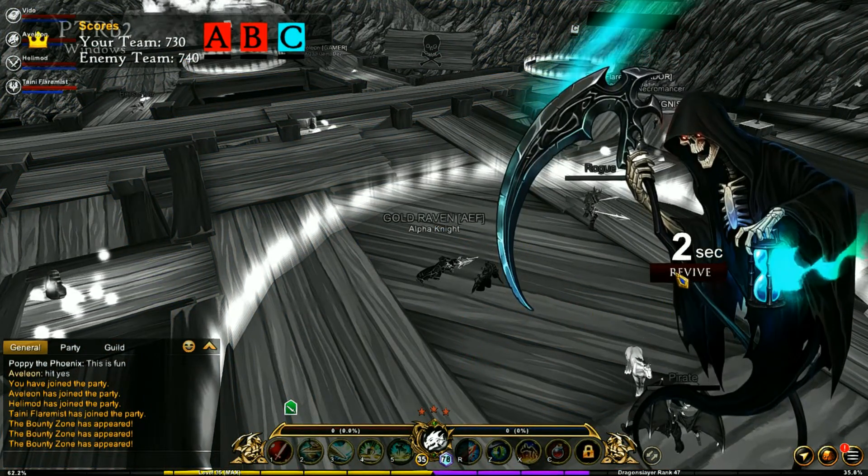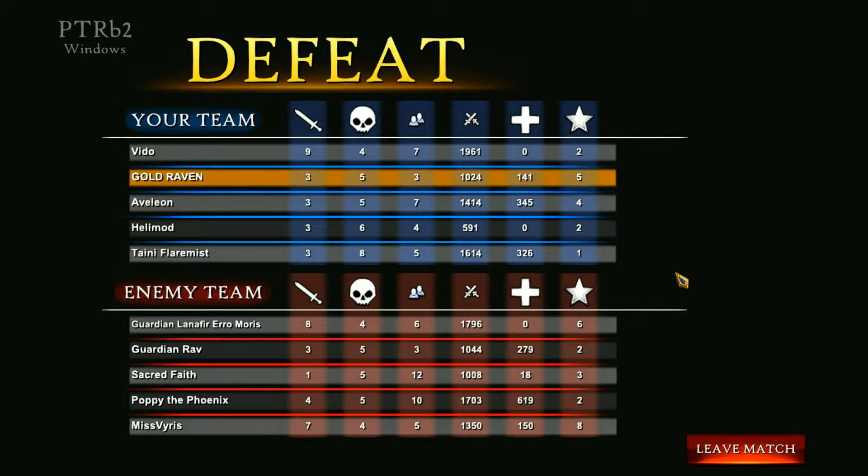Rogues are pretty good. There we go — we got a defeat. I was in second place, nice! It shows the kills — Vito got nine kills. It shows your deaths, your assists, and then your points. My overall points were 1,000, so I didn't actually contribute that much — I was doing the capturing.